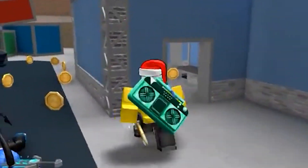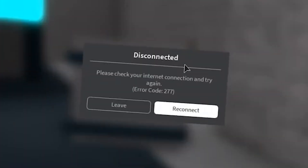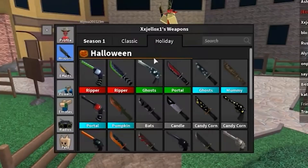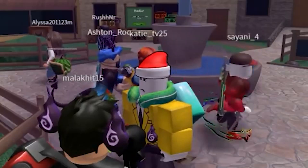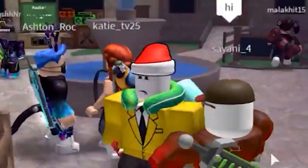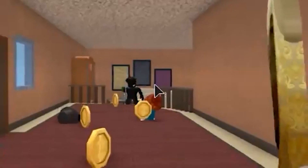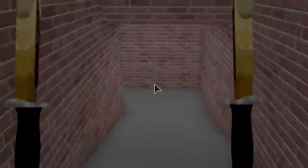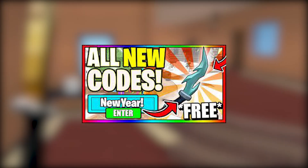The very first promo code is 'godly.' Godly gives you a blue sword — something very unique that nobody else in the game has. A lot of people wonder how you have that sword, and it's because of this code. Godly still works, so make sure to take advantage of it. Be careful of fake codes people throw out just to promote their YouTube or Twitch. Use code 'godly.'